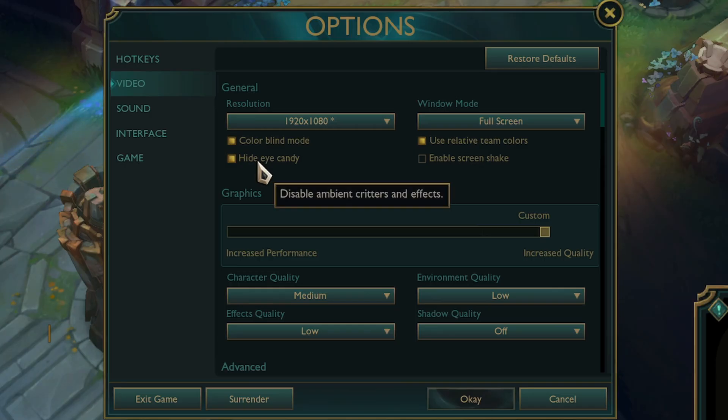Hide eye candy should be turned on — we want to reduce visual clutter. You're also going to want to make sure that screen shake is disabled, because this could disorient you while you're playing.